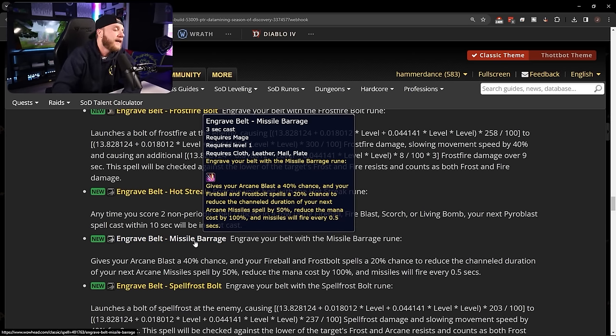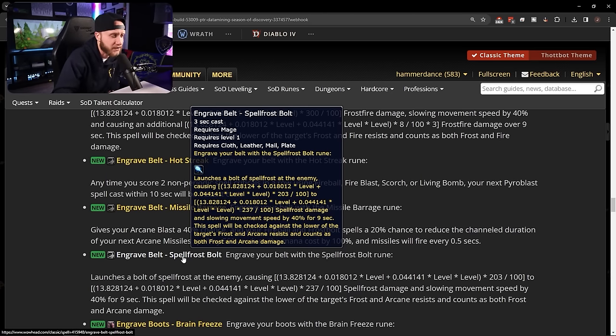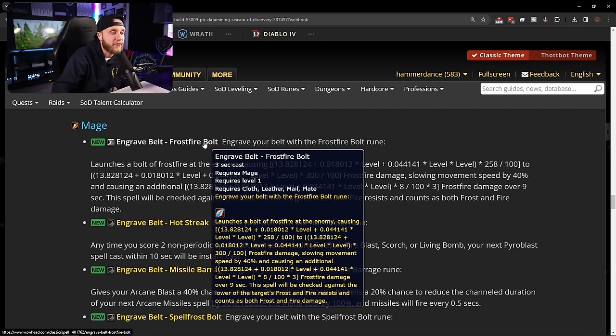Belt rune: Missile Barrage — gives Arcane Blast a 40% chance and Fireball and Frostbolt a 20% chance to reduce the channel duration of your next Arcane Missiles by 50%, reduce its mana cost by 100%, and fire missiles every 0.5 seconds. Missile Barrage is awesome for arcane mage — turns Arcane Missiles into a rapid-fire no-mana-cost burst. Belt rune: Spell Frost Bolt — launches a bolt dealing spell frost damage and slowing by 40% for 9 seconds, checked against the lower of frost and arcane resistance, counts as both frost and arcane damage.